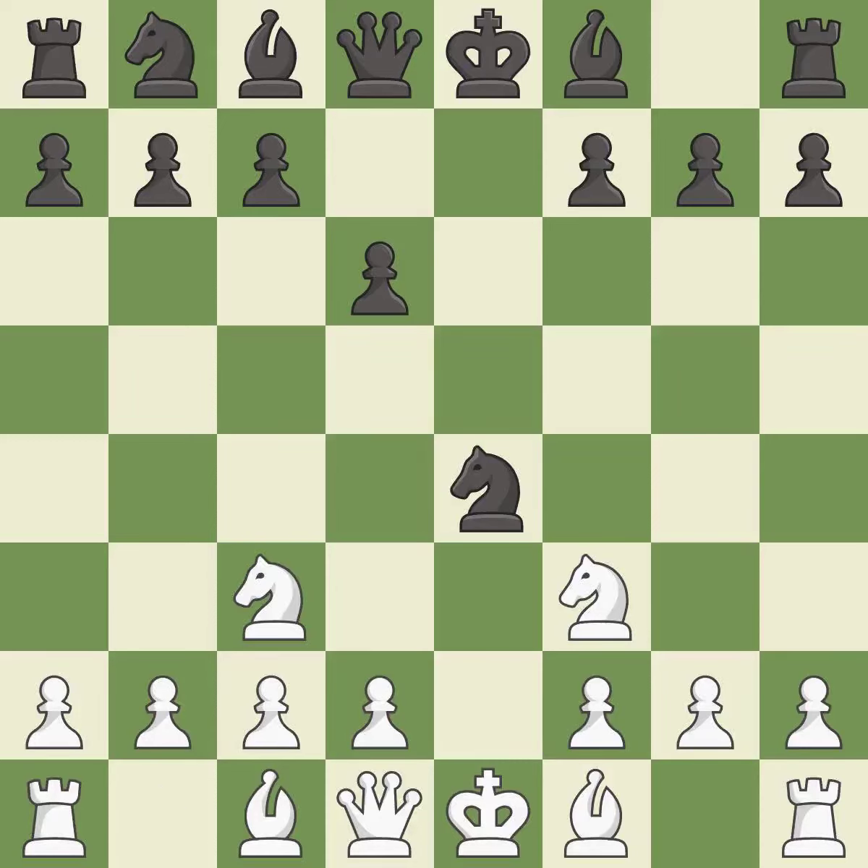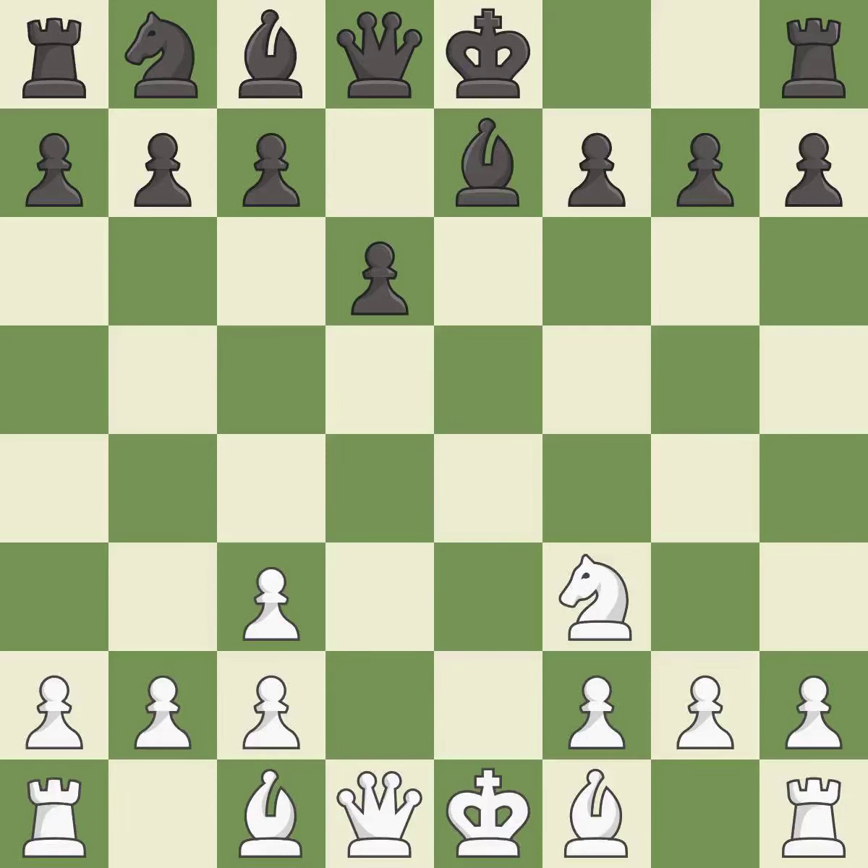Nc3 develops the knight toward the center, attacks the knight on e4, and controls the d5 square. This forces the opponent to double their pawns, which weakens their pawn structure. Takes back, developing a bishop off its starting square and getting it into the action.